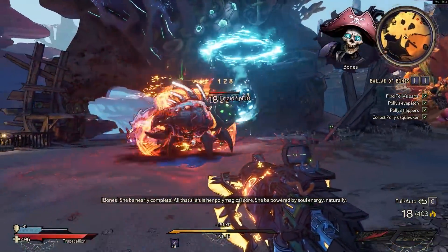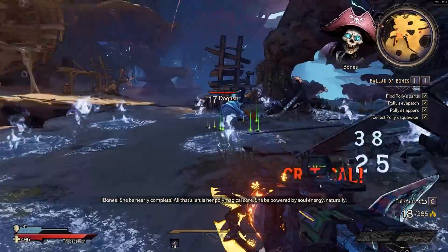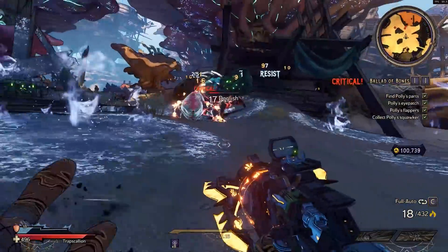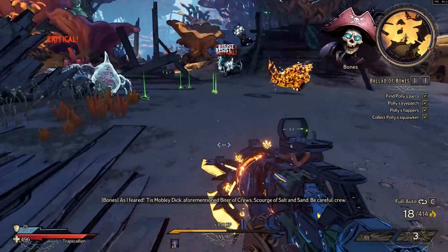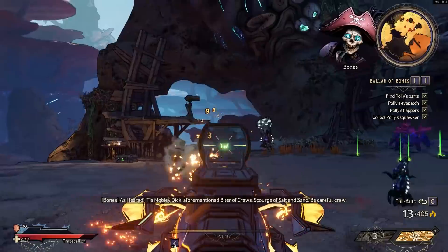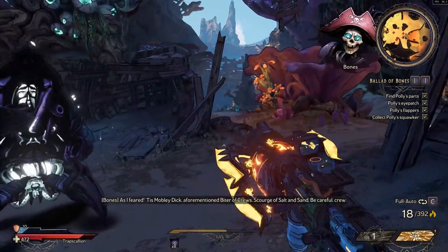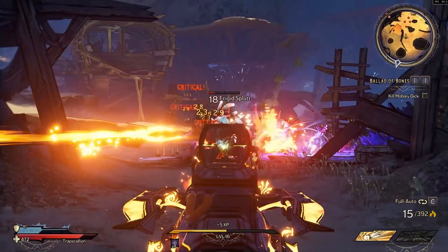The main mechanic to pay attention to is Spellweaving and keeping those stacks as high as possible — they appear under your XP bar as mentioned. You want a weapon with a very high fire rate and to increase your reload speed and fire rate through skills, as there are skills in this class that do both. Reload regularly to keep the stack high, then keep spamming your spells.